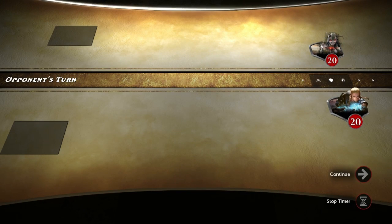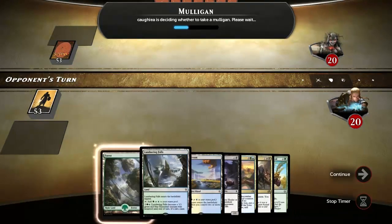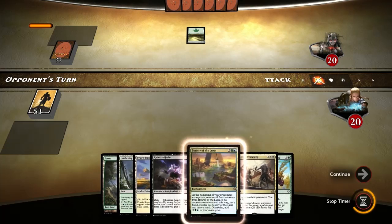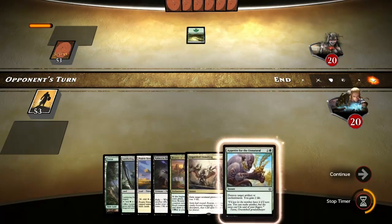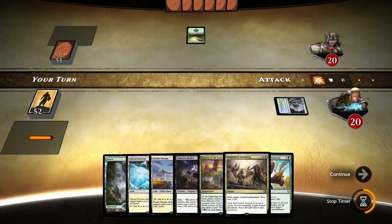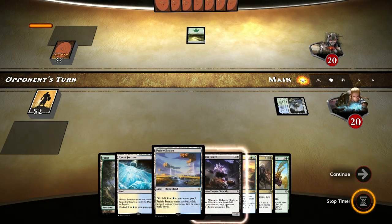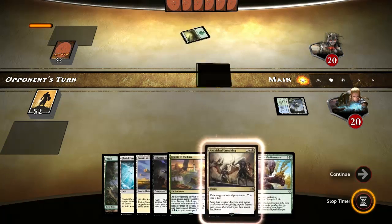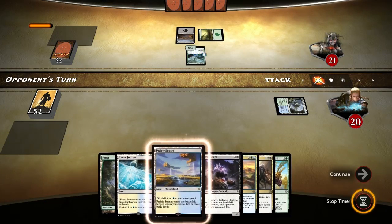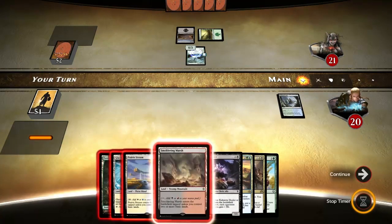Okay, let's see Game 3. We want to draw - well, keepable. We have three colors, we have Appetite, we have Bounty, we need black and red. We have Glacial Fortress so we can cast our Bounty of the Luxa at some point. But still, black could be nice here. Jedi of Shoot - probably some ramp. Oh cool - Smoldering Marsh.